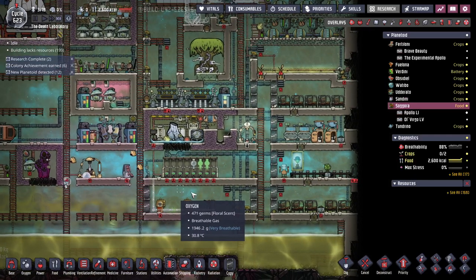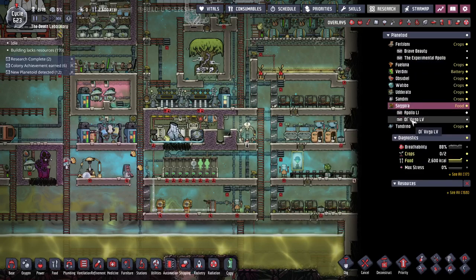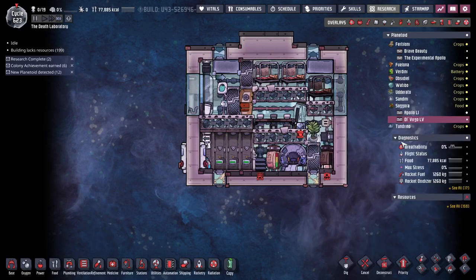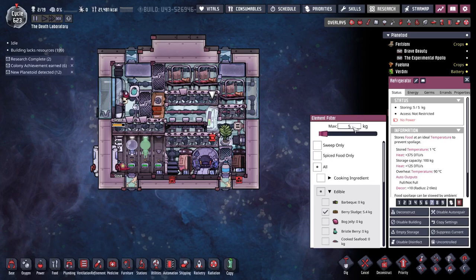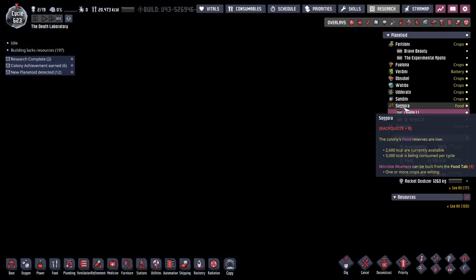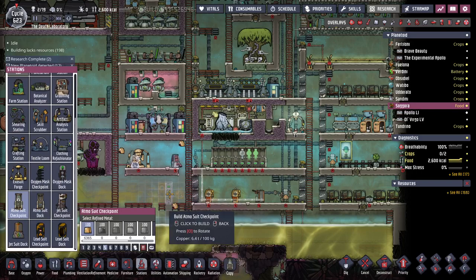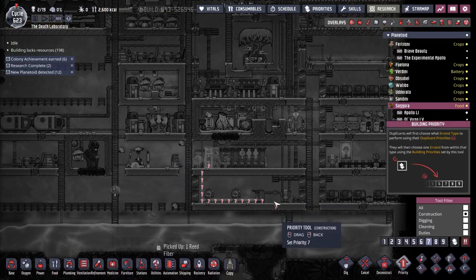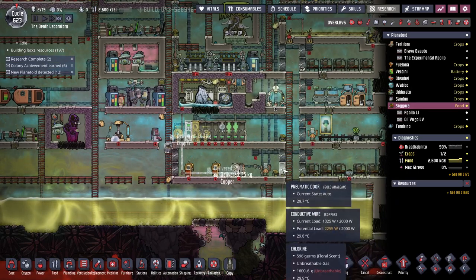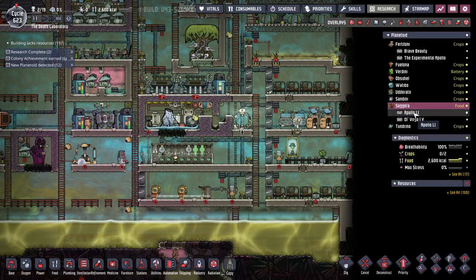Those doors are locked. Those doors are locked. Now I just need food. How much food do we have left? Oh, plenty. One more thing — I need the checkpoint. And with that, now I can set these to grounded.